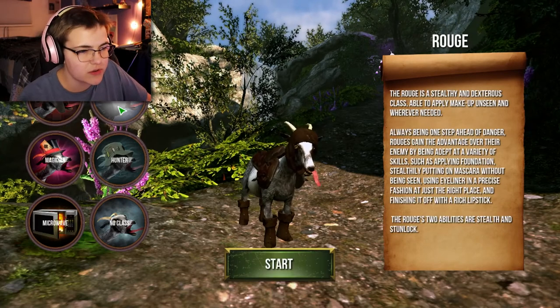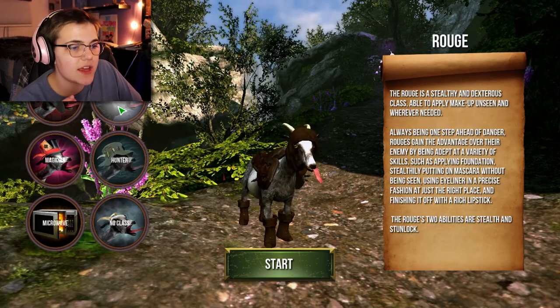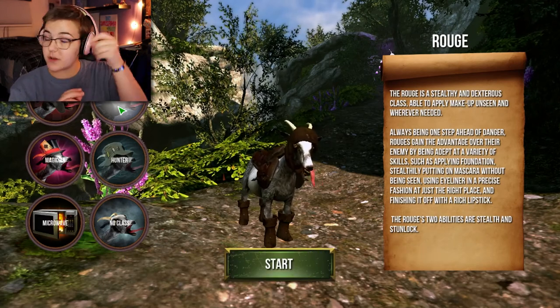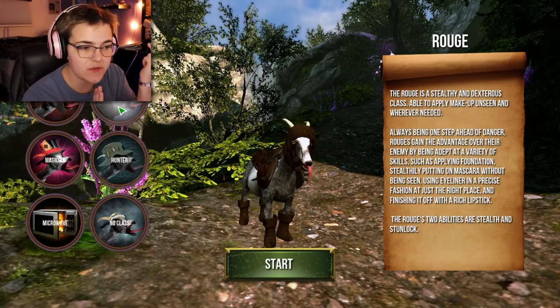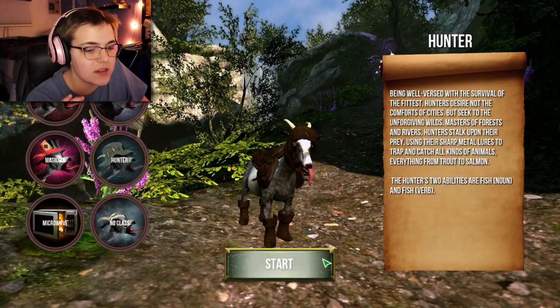The rogue is a stealthy and dexterous class, able to apply makeup unseen and wherever needed, always being one step ahead of danger. Rogues can gain the advantage over their enemy by being adept at applying foundation stealthily, putting on mascara without being seen, using eyeliner in a precise fashion, just the right place, and finishing it off with a rich lipstick. The rogue's two abilities are stealth and stun lock. Sounds good to me, let's go.